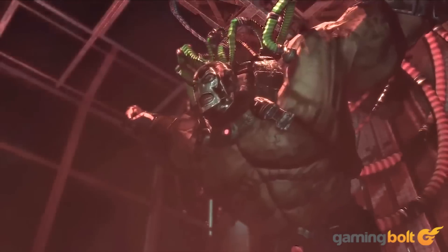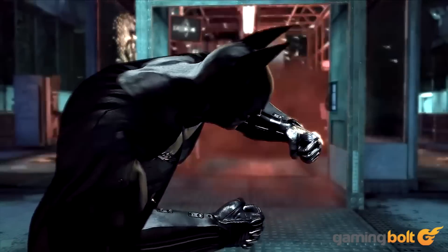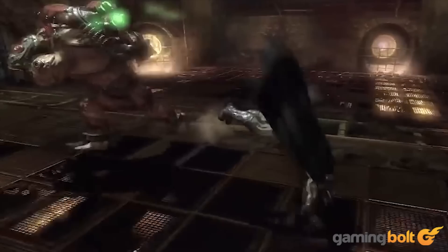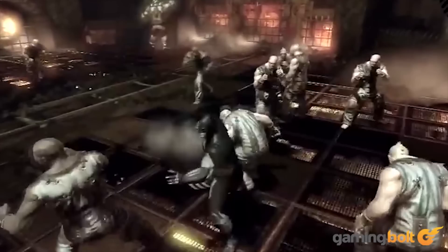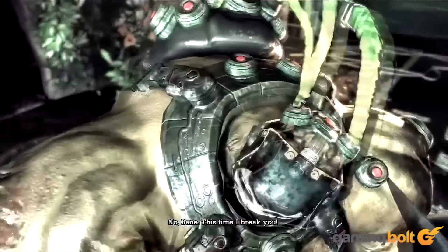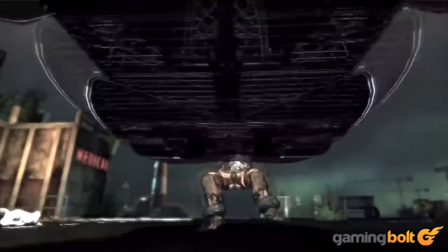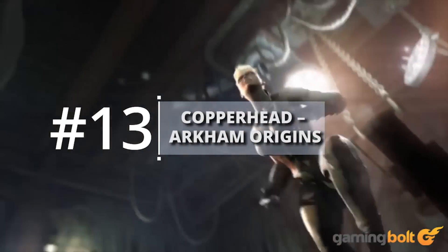Bane, Arkham Asylum. The first of the big brawly boss fights in Arkham Asylum is Bane. The premise isn't too bad: throw a batarang at Bane to knock him silly, dodge to the side in slow-mo, and then commence the beatdown when he hits a wall. This becomes slightly tougher as more minions join to help Bane out, but the basic fight stays the same — simple and effective. Plus, Batman finishes Bane off with the Batmobile afterwards, which is pretty cool.